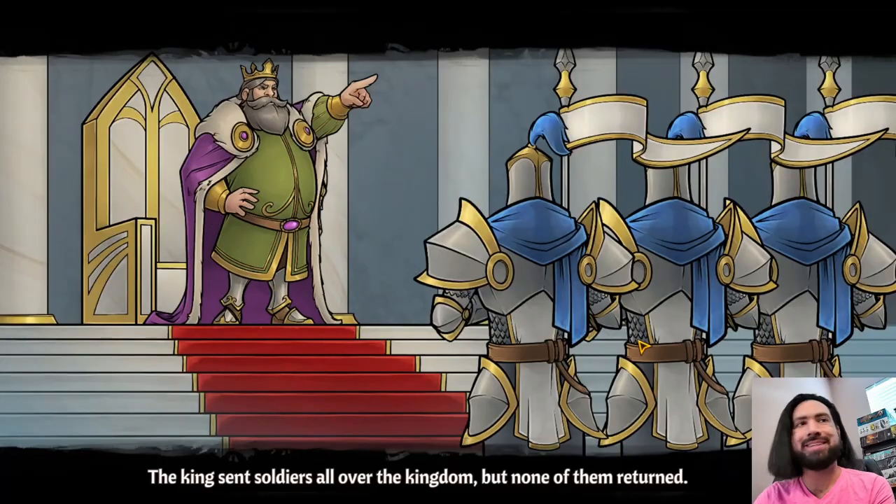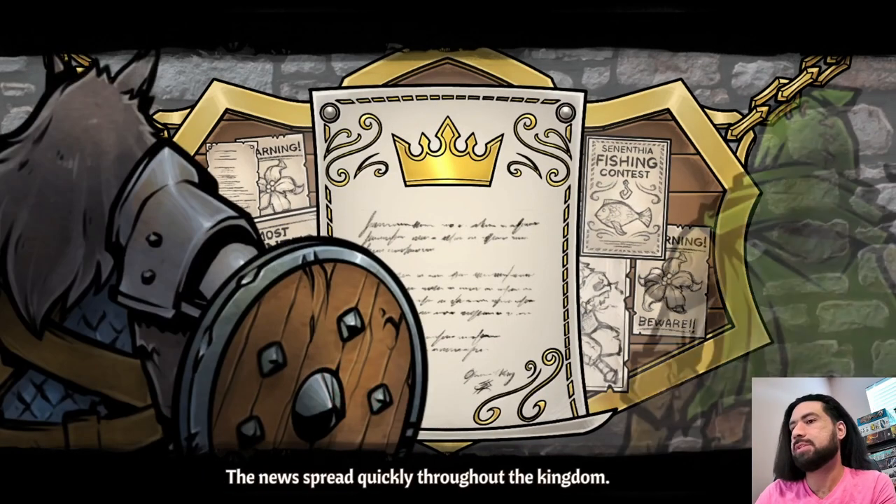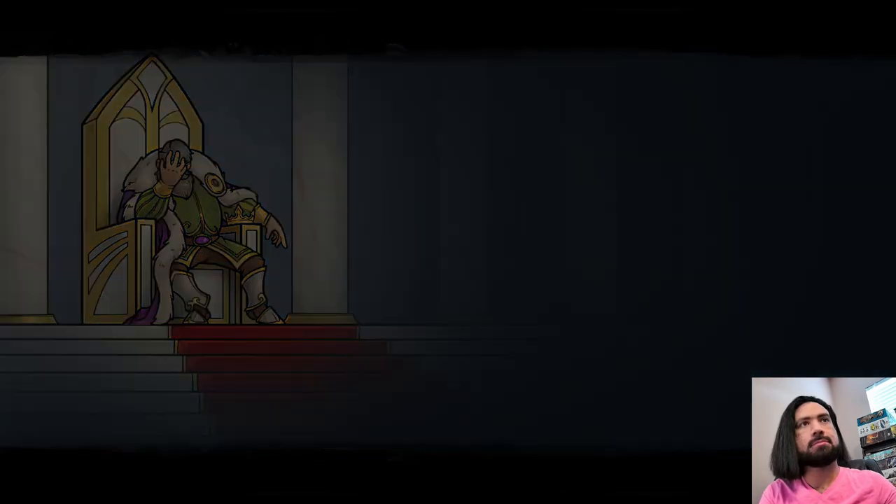Across the Obelisk, the princess has been kidnapped. Adventurers are needed. Gather your party and set out quickly to save her as you fight against the emerging corruptions that plague the land.